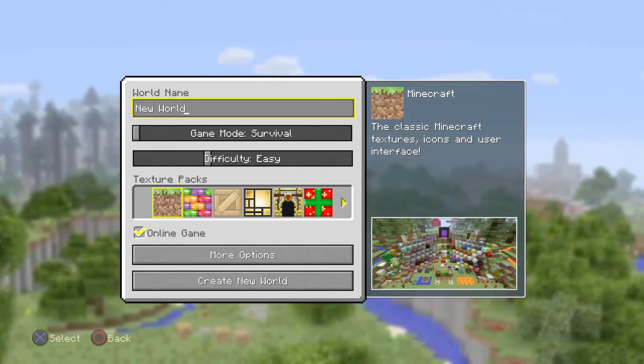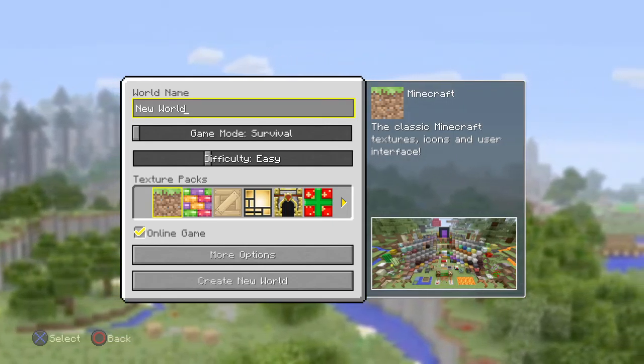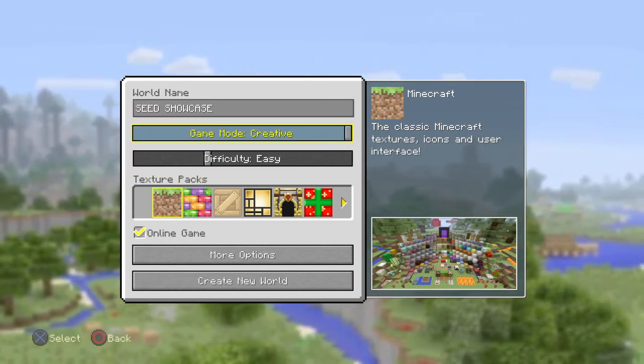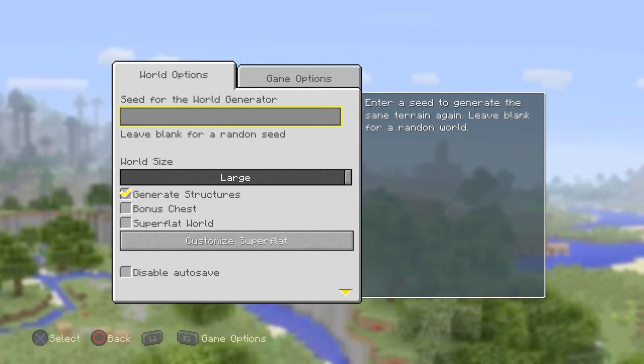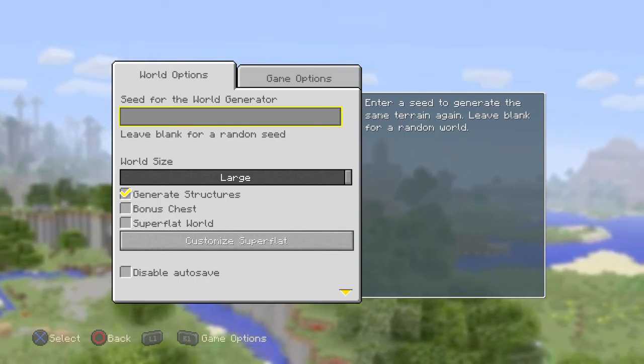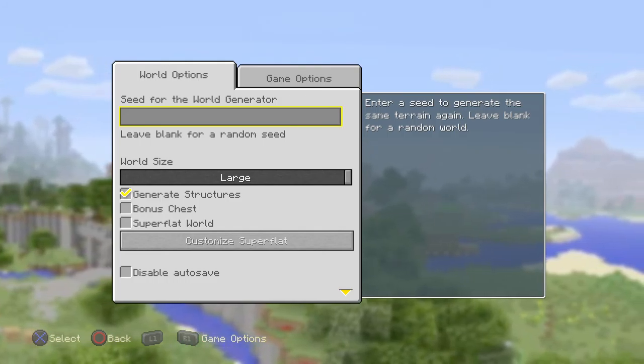Today we're going to be showing you one of the best seeds in Minecraft. It's got the best spawn — you get a lot of loot just straight off spawn and a lot of spawners. We just chucked in a random survival and then we found this seed.